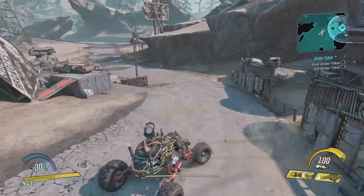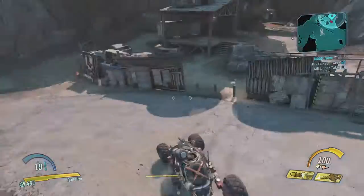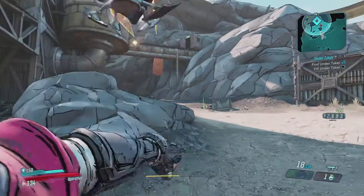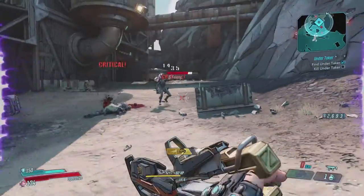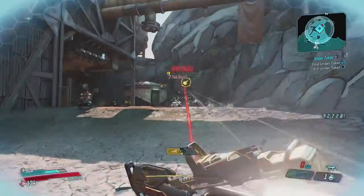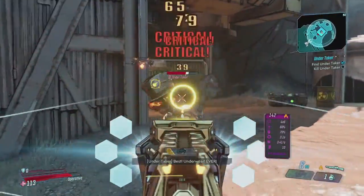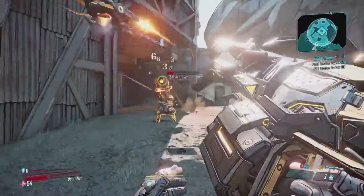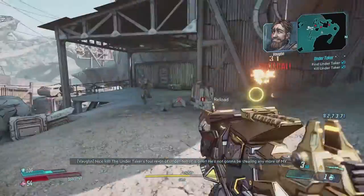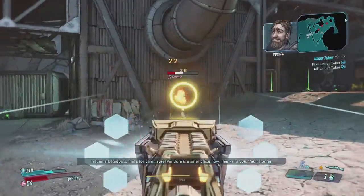If I stand in front of the gate right here — because remember, he stole Vaughn's underpants. Let's send the drone out. The Tink Sentry — ooh, there's a sentry drone! And then the Undertaker himself. This one might actually kill me. There he goes. This shotgun is awesome — 'Pandora is a safer place now. Thanks to you, Vault Hunter.'